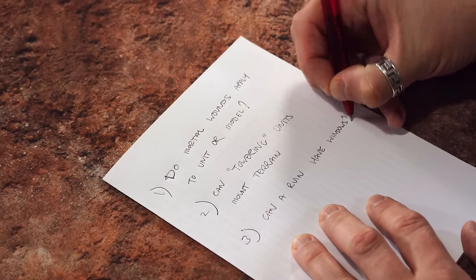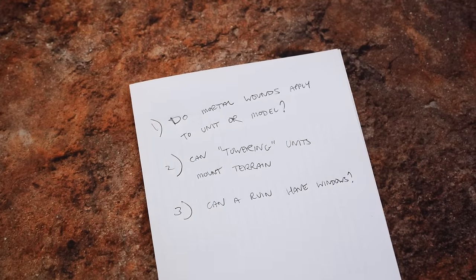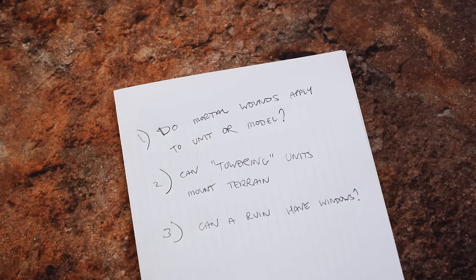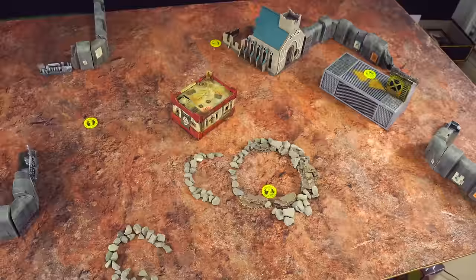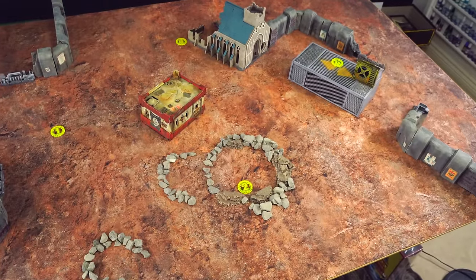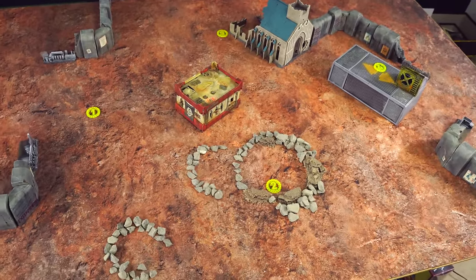The very first and most important rule of them all is have fun. Remember that you're playing a game — games are meant to be fun. It's a pretty complicated game and you'll often find yourself unsure how a particular mechanic works. If you're ever unsure of a rule, just make a note of it so you can figure it out later, come to an agreement with your opponent on how to proceed, and just carry on with your game.